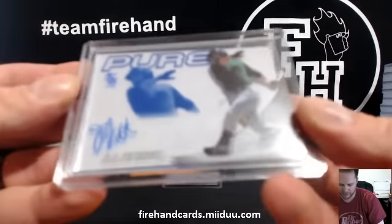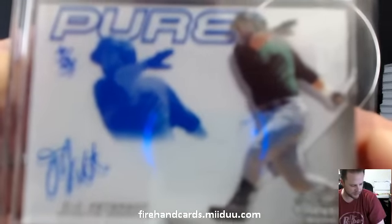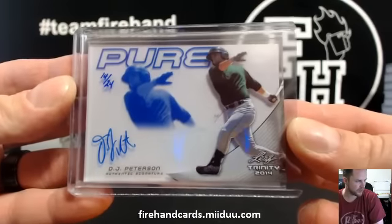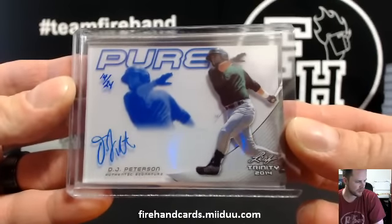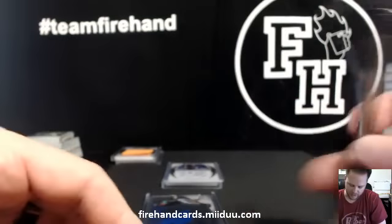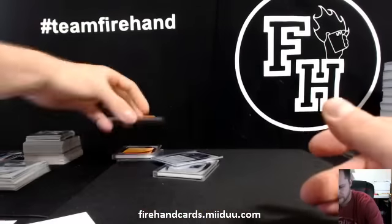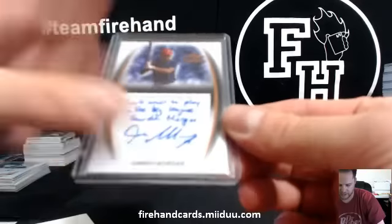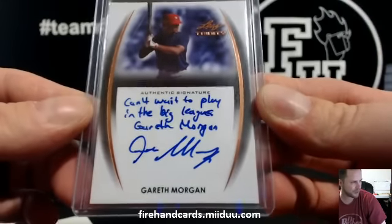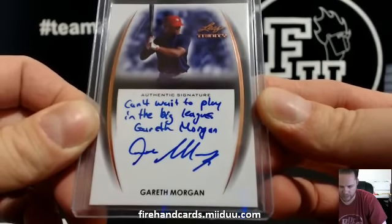DJ Peterson for the Mariners, 14 of 24 — Norland. DJ Peterson, Pure Blue. Another one for the Mariners — Garrett Morgan. This is the third Garrett Morgan of the break for the Mariners and Norland.